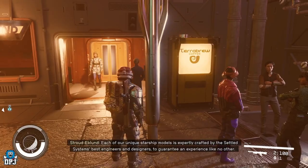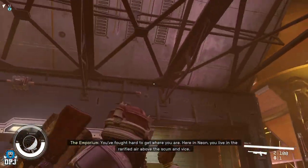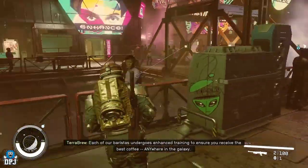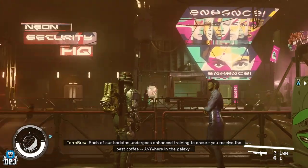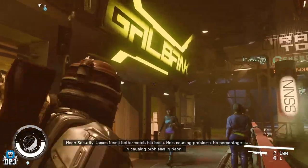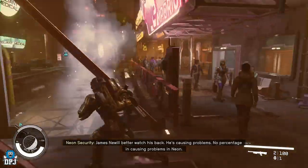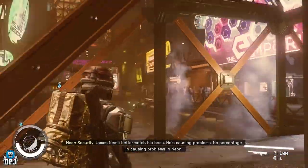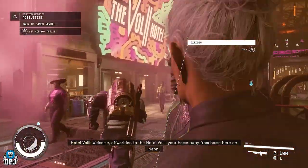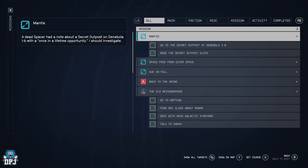You're going to be traveling quite far to reach the Mantis area and the enemies are a little higher level. When I was there at level 7, the highest enemy I faced was level 38. Luckily I had a legendary shotgun with explosive damage that really helped. But if you have a solid weapon — even a blue modified weapon — and stock up on ammo, med packs, food, and a decent spacesuit, you will be absolutely fine. It's easier than you think.